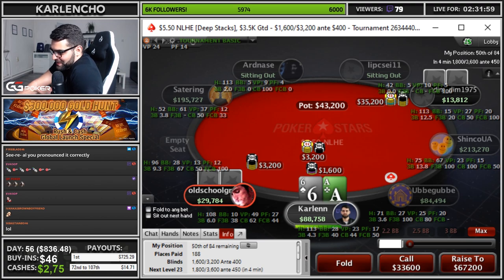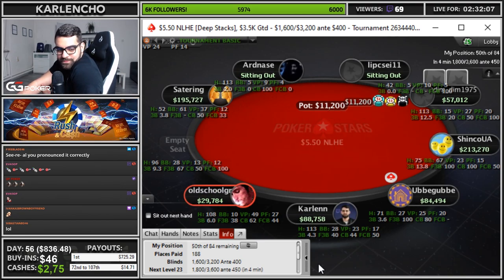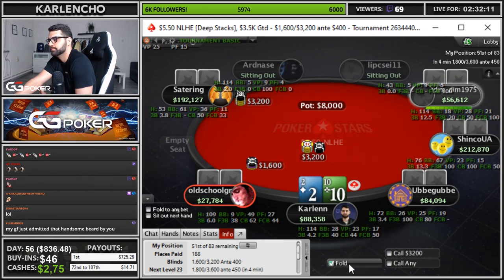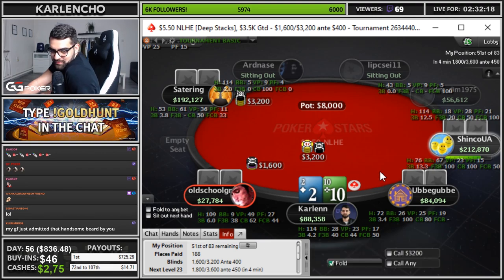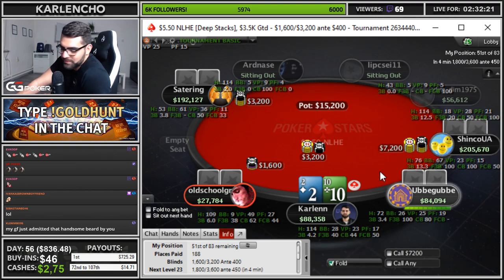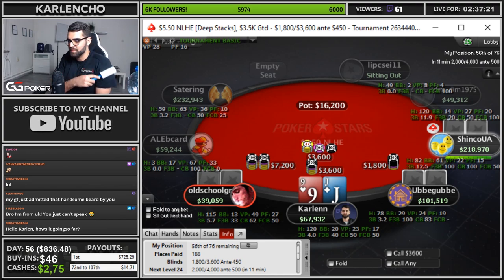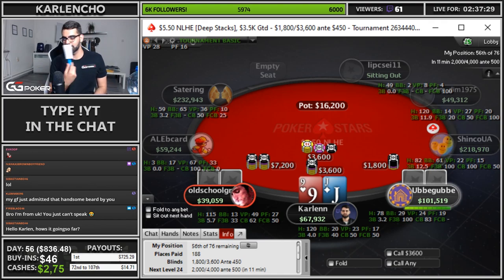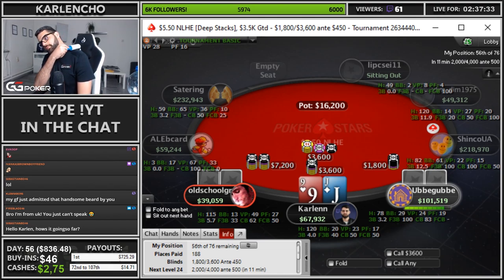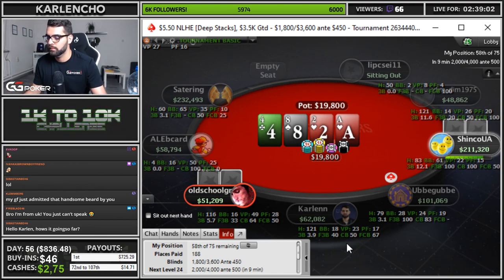That's 11x action with 15 big blinds left. Clembo in chat says his girlfriend just admitted that I have a handsome beard — shout out to your girlfriend, she knows what's good! Do you have a beard? You need to grow a beard now. We're nearing the ladder — amazing.